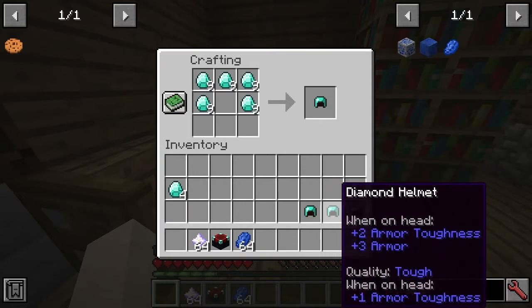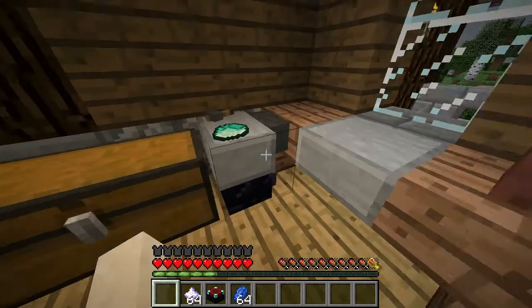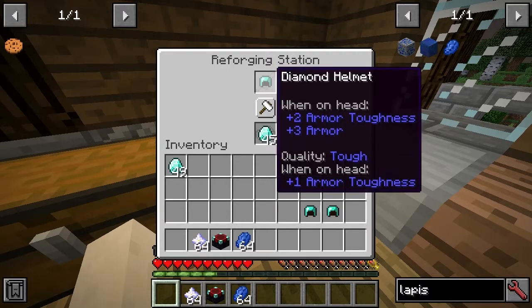We've got a couple of qualities here, but it might not always work out. So if you want to do something about that, you may need to use the reforging station. What this will allow you to do is reforge your item into something better. For instance, we look at this quality — we've got the quality 'thick', which reduces the speed. We can hit this and now it goes to 'tough', and that's a little bit better.